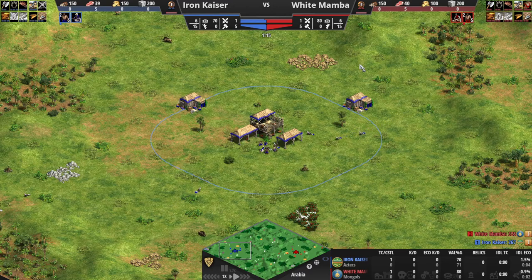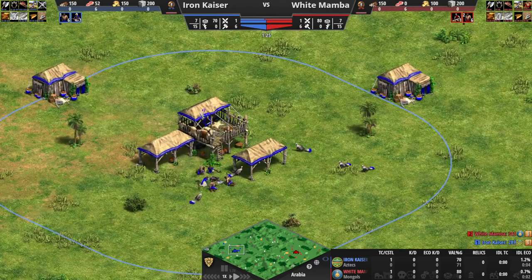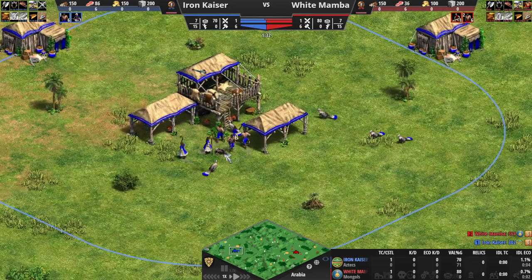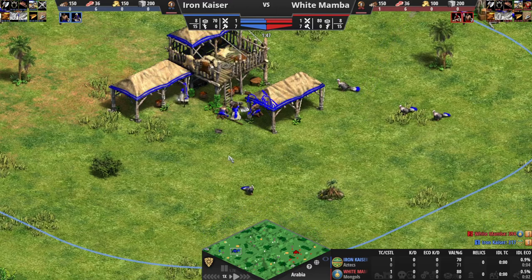Now, if you happen to check out the last video on the channel — look at this villager right here, just using up so much idle TC time, taking a scenic walk around the town center. Not just one — two scenic walks around the town center, to then decide to go take care of this turkey over here. Ridiculous.